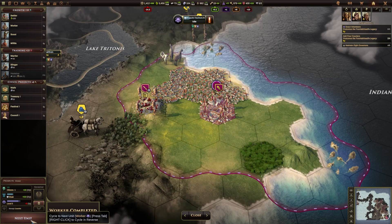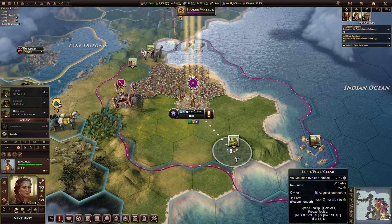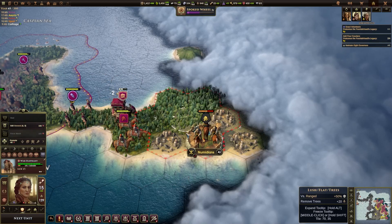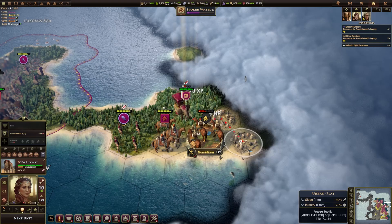Do we have governors in all of our cities? We don't have a stronghold or citadel here. The worker here has just been completed, so let's go and start upgrading some things — starting with a farm over here is probably a good idea. That's the last of our available workers. Let's move in here with some units, take a ranged shot, and then a good smack with the war elephant.